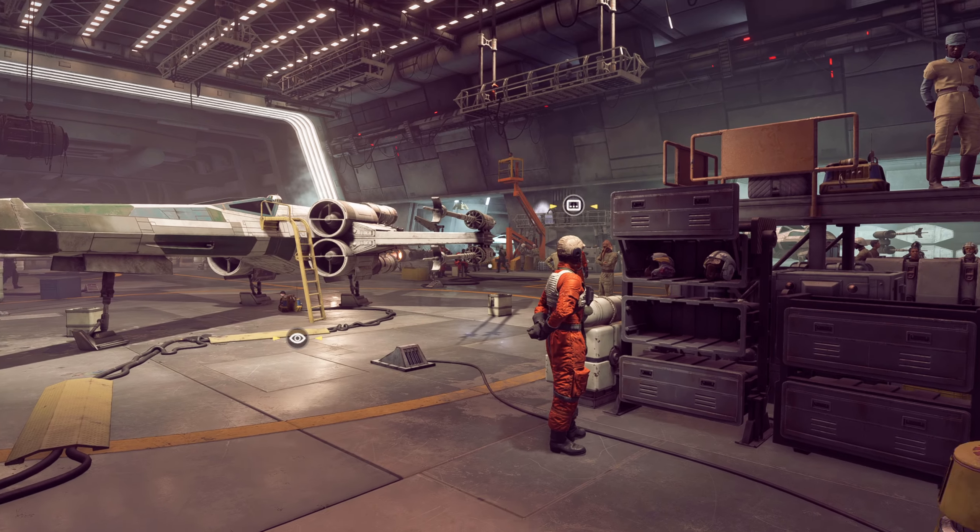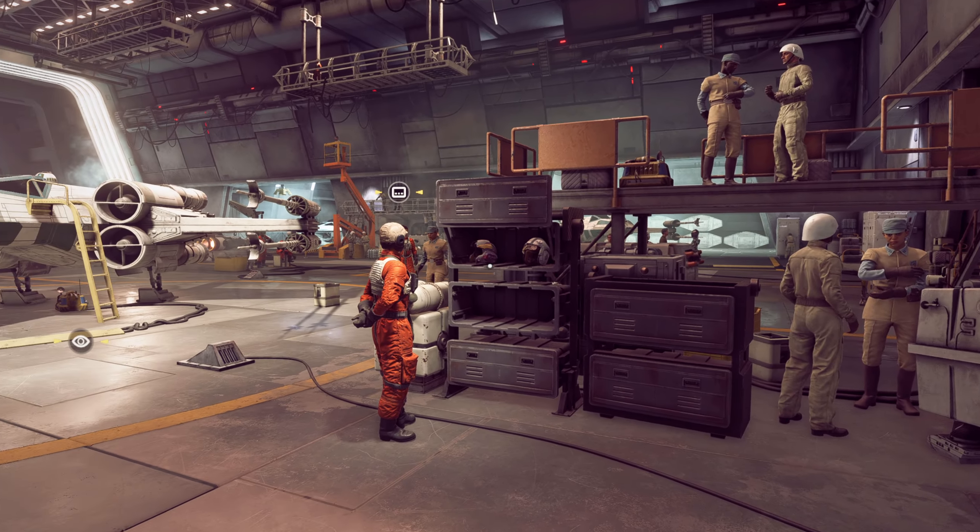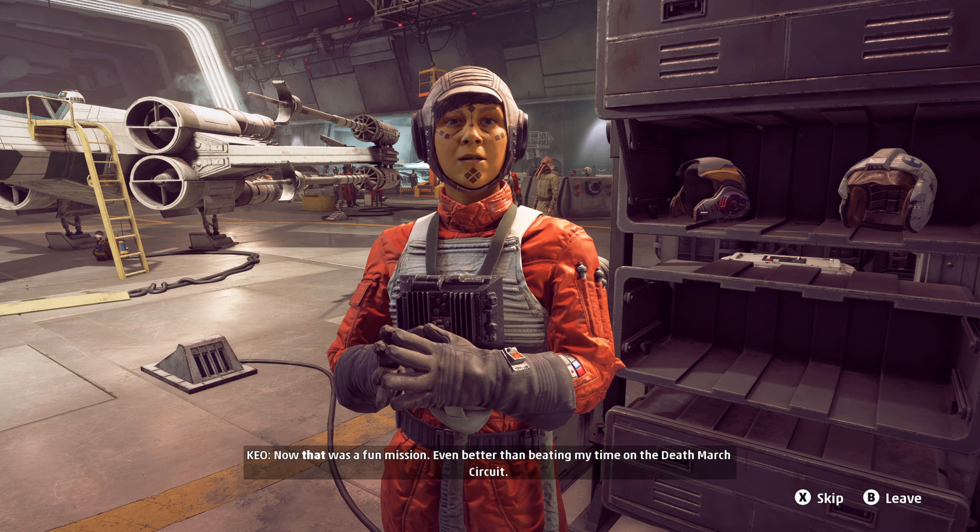I'm guessing the commander has something similar in mind for this Star Destroyer, right? Otherwise what's the point? At least Wedge picked the right team for the job. Those slackers in Alphabet Squadron would still be flapping around at Yavin. Enough yapping — time to check with the commander and see what's next.